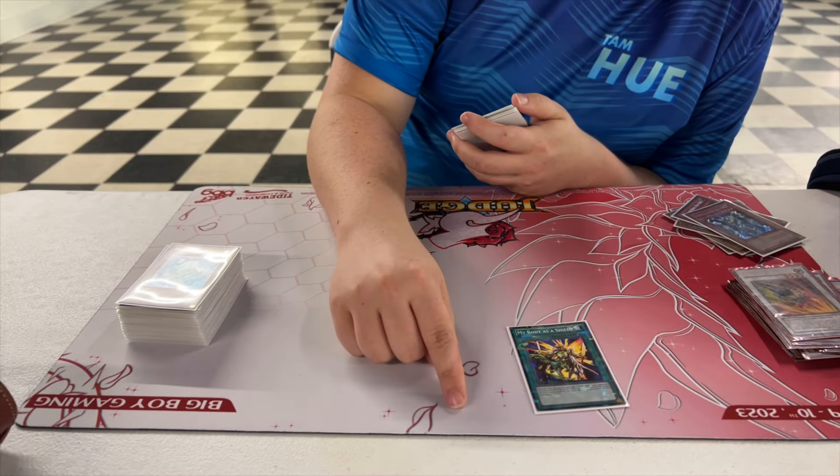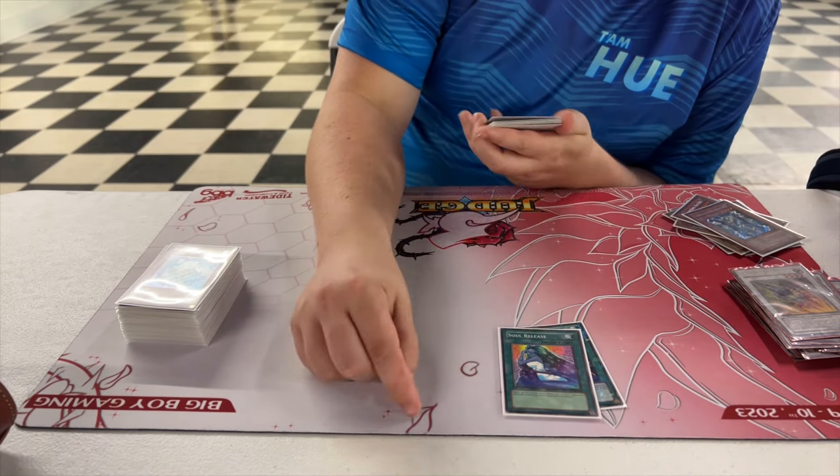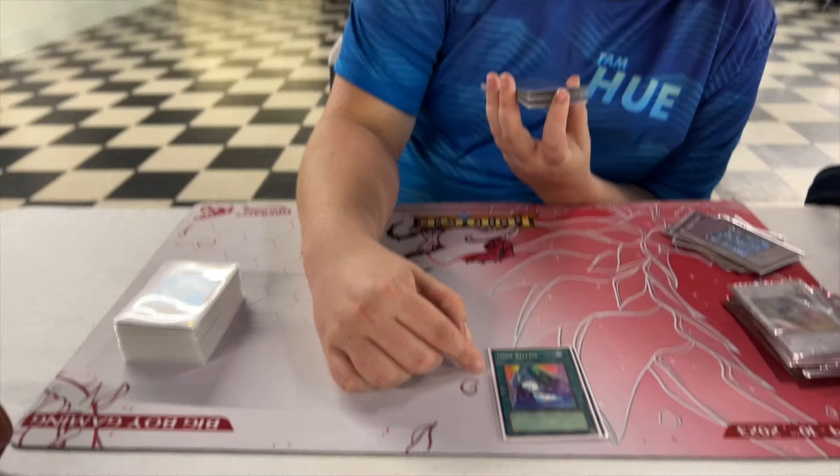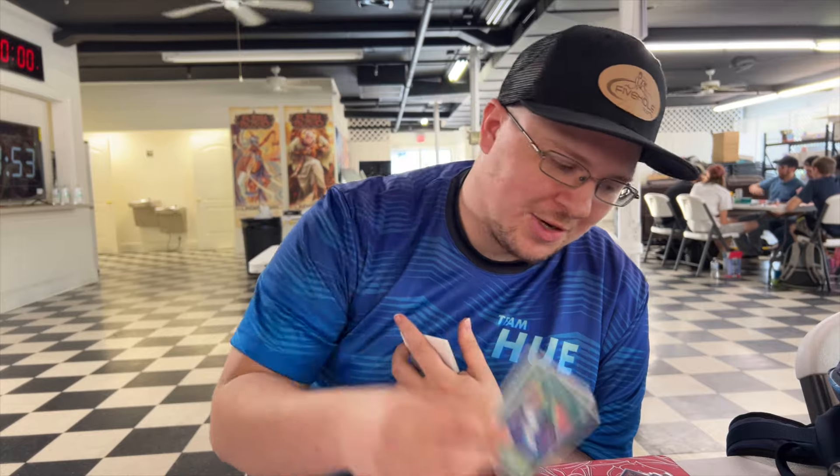Let me tell you about Soul Release — I banished three Fortresses, a Snowman Eater, a Gear Frame, a Dandelion, two more Gear Frames, a Debris Dragon, and a Black Rose Dragon in one tournament. You need to play this card.